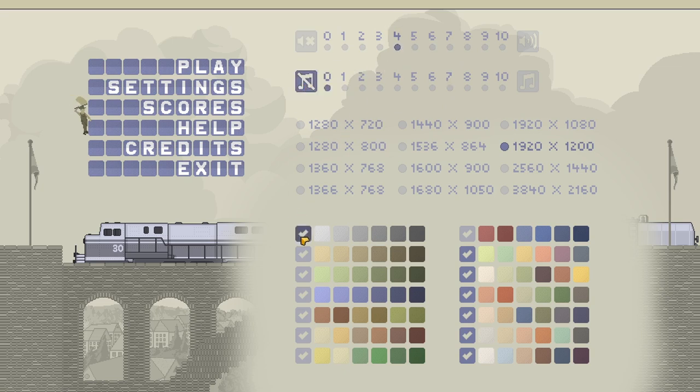You can choose which color options you want to appear in the game, which is great, although these are mostly decorative, and colorblind players shouldn't have any trouble knowing where they can place pieces.